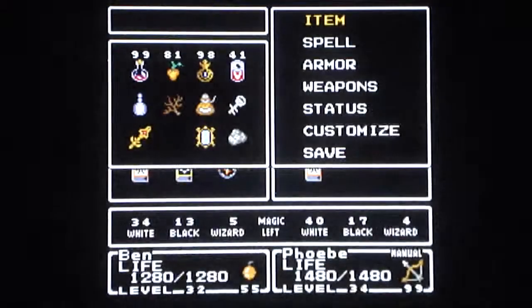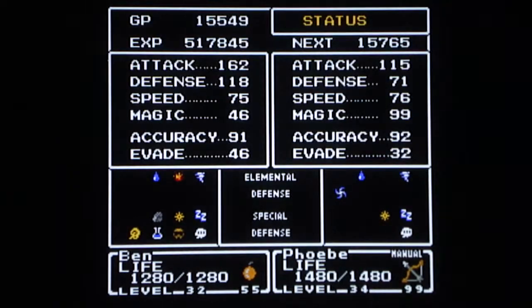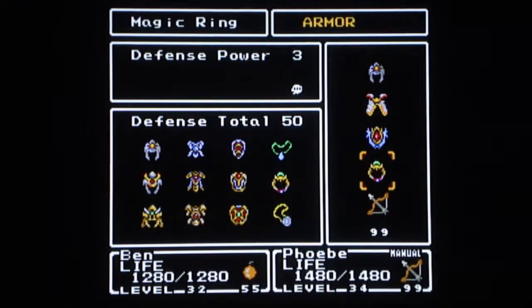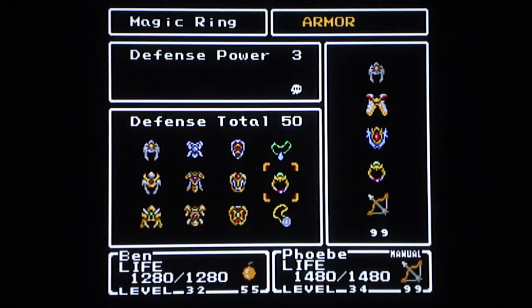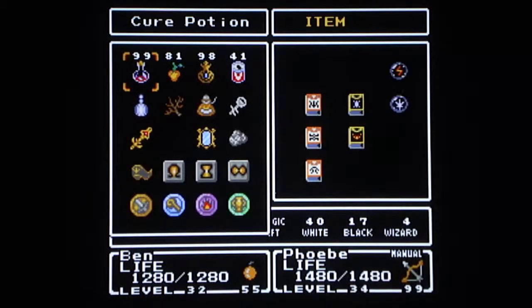Alright, so this is what we have after beating all the battlefields. You just have a little bit more defense power. You get the magic ring charm, you get all your spells — exit and thunder. Everything else is also maxed out.